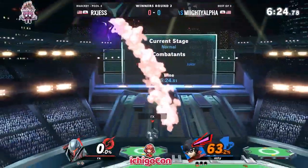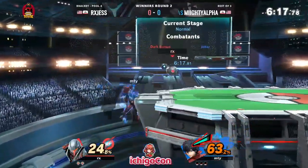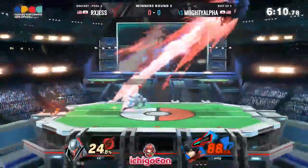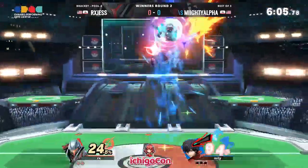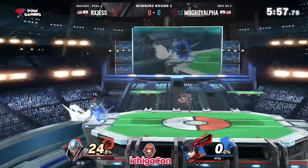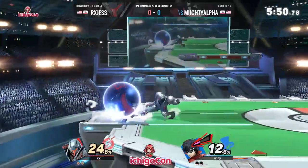A nice charge shot there. I wasn't quite sure if that was going to get the send, but we do have arsene online now. This is where Mighty Alpha is hoping to make his money. It's good on Jess to be as aggressive in this situation — you would expect a Dark Samus to try and retreat, get those projectiles in, and camp out the Joker while they still have arsene. A nice parry into an up special there from Jess, and a very clean stock. That SD at the beginning doesn't seem to be mattering as much — 24% is super recoverable, and Joker no longer has arsene on the table for now.